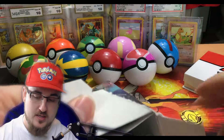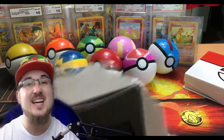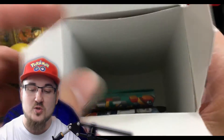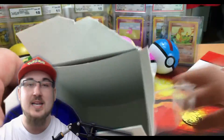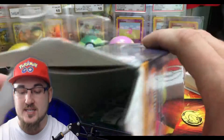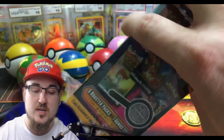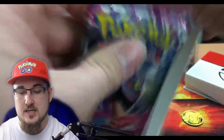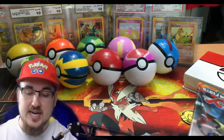I'm gonna pop the bottom out right here. The easiest way to get into these mystery power boxes is to pop the bottom out — then it's a piece of cake, because this seal is pretty tight. We're gonna dump all these packs out, get that coin out of there, and pull that Gengar Phantom Forces pack. There we go — throw that box to the side.